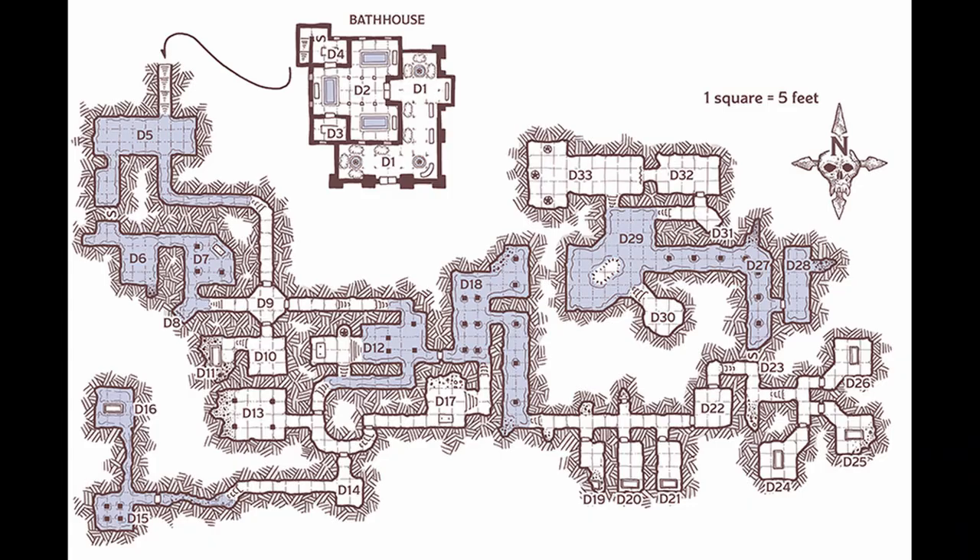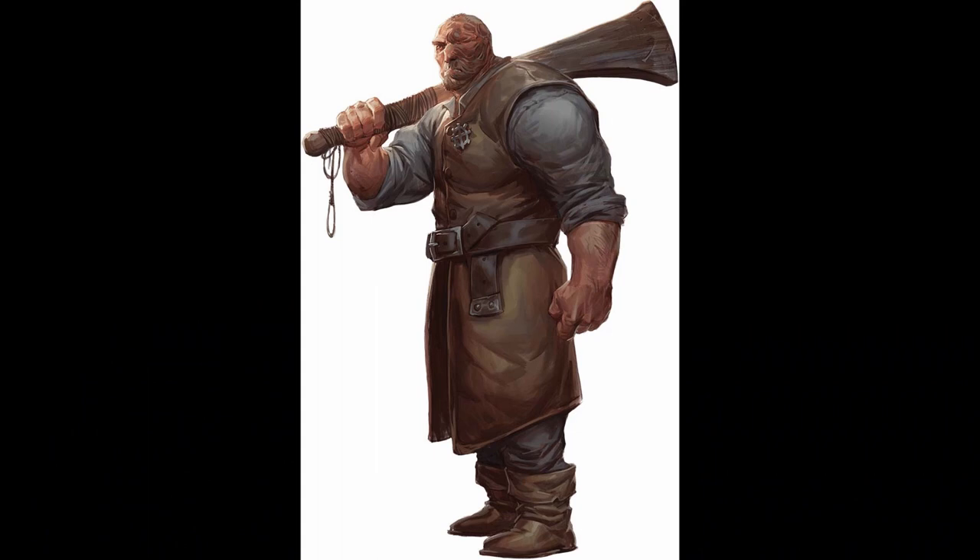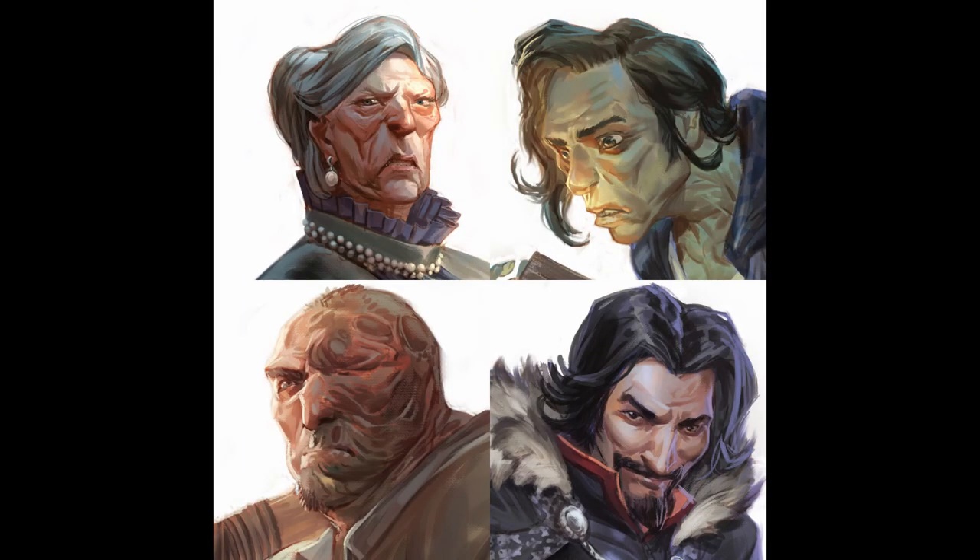This is a huge 30-plus room dungeon with lots of interesting rooms to explore and villains to face off against. The purpose of this encounter is for the party to learn more about the cult and its activity in Baldur's Gate. Ultimately the group will find a man named Mortlock Vanthampur and either get exposition about his family's plot to destroy Baldur's Gate, or find themselves unable to save him. The dungeon is hidden below a bathhouse secretly owned and operated by the Vanthampur family.